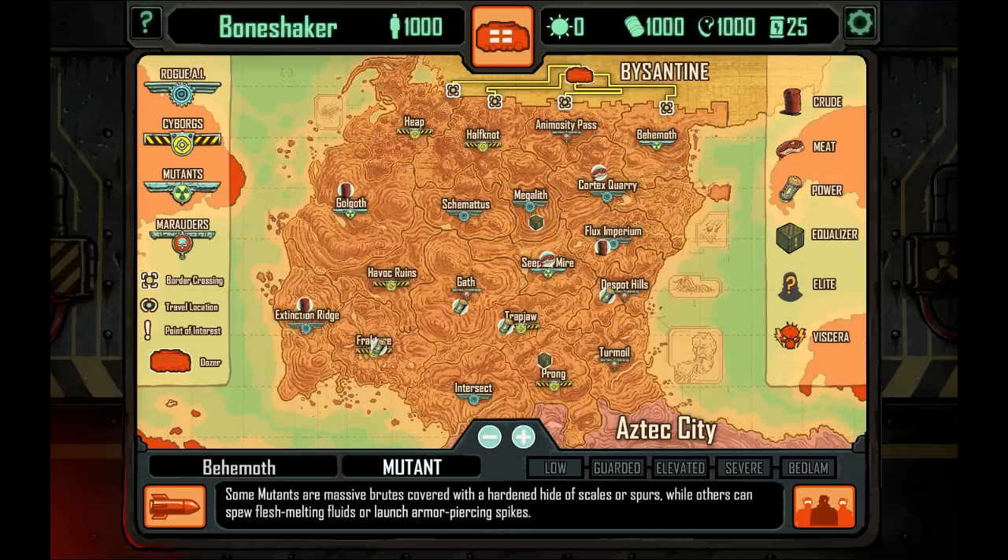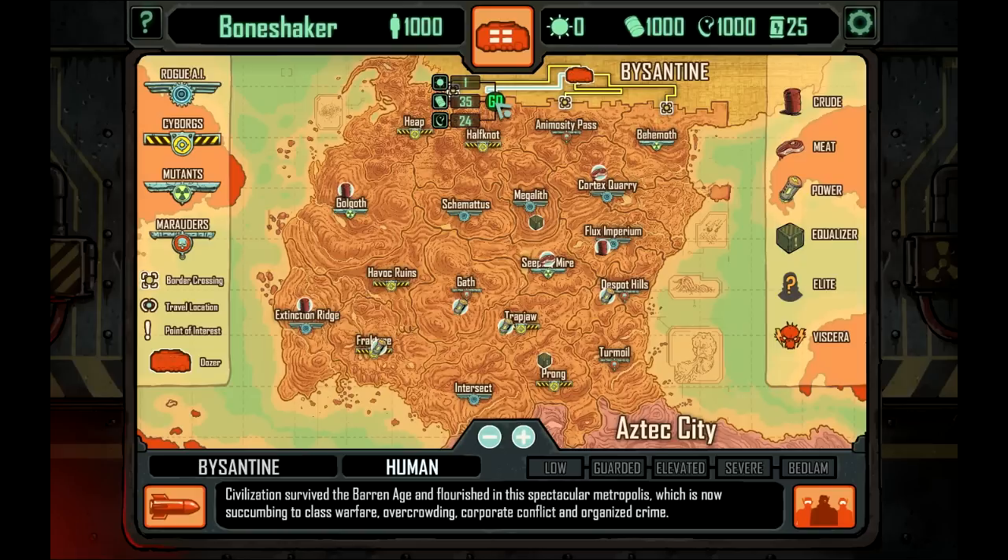We should probably not go with the mutants for now. Cyborgs are not fundamentally hostile — they can be powerful allies if persuaded. So let's go this way, into Half Knot. To go this way, I expend one day, 35 barrels of crude, and 24 food. I've got a thousand oil and a thousand food at the top, so I feel okay. Let's go into Half Knot and make some cyborg friends.